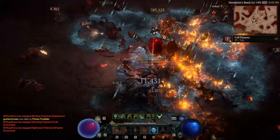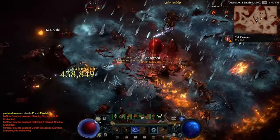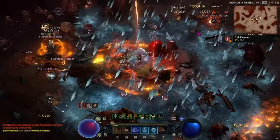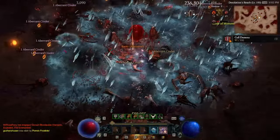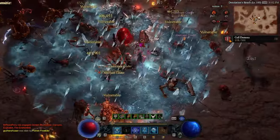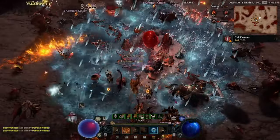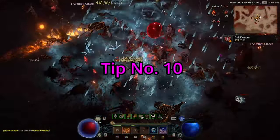Tip eight: if you are farming the Blood Maiden and you port into the city, your server sometimes resets and even if you put in a baneful heart you will not be in the same group as before. So always invite all nearby players or do it with friends, so when you port to the city to sell items and come back you're still in the same progress. Tip nine: if there's a big group killing trash, don't wait for the boss — scatter around, do side quests, open chests, or farm close by to benefit from monsters dying and cinders from nearby kills.